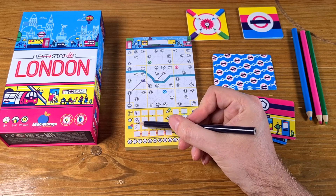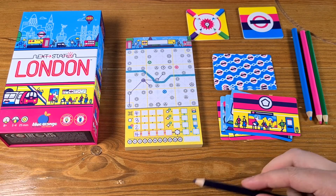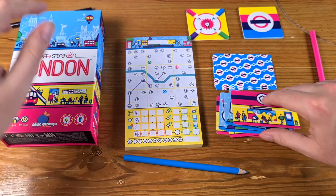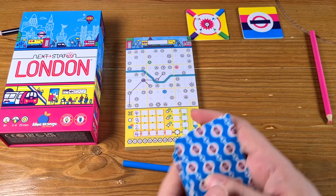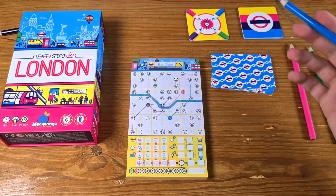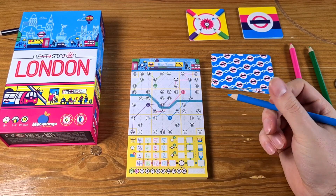We work out how many times we've crossed the river — in this case just once, for two points. Then we multiply and add to give ourselves our round score. The pencils are then rotated clockwise between players, the deck is reshuffled, and you go again. At the end of the game you'll have played four rounds, each with a different color, and you add up your total.